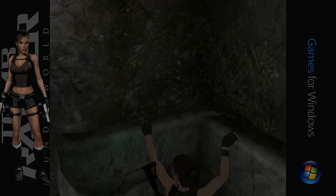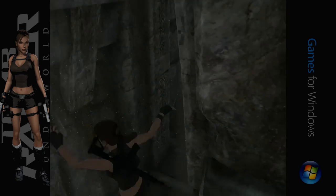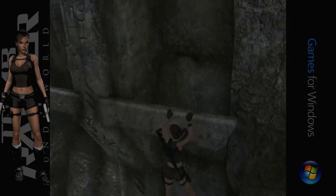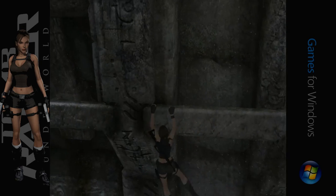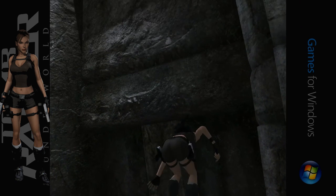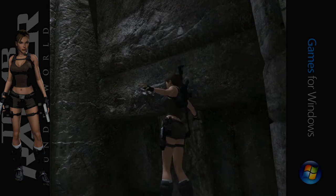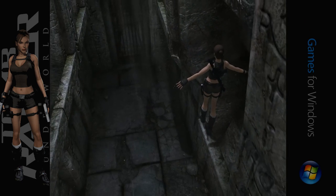Where are we going? Yeah, you've got to get her over there. She has a habit of not being on the correct side — she won't hang this side, she hangs on the opposite side. So it's not an issue of jumping across or whatever, she's doing the thing where I can't move the camera. There we are — it's like an auto thing.